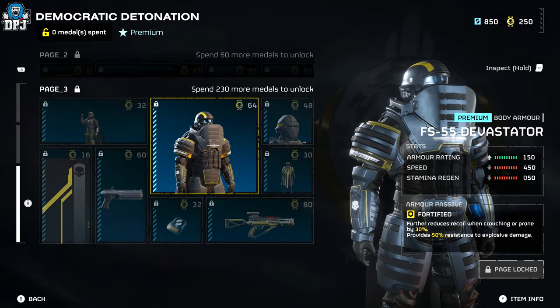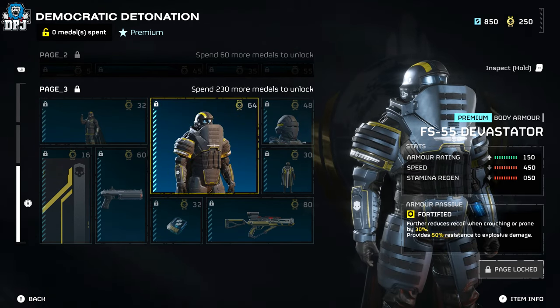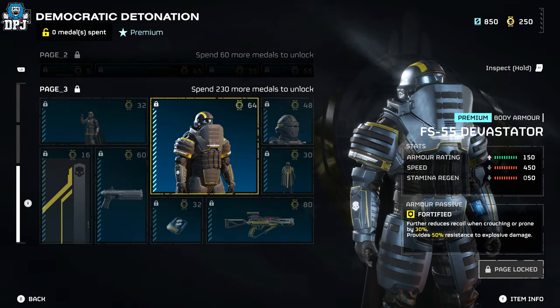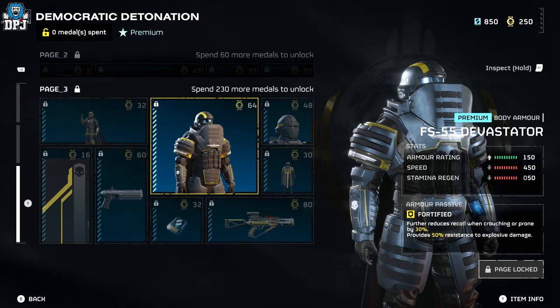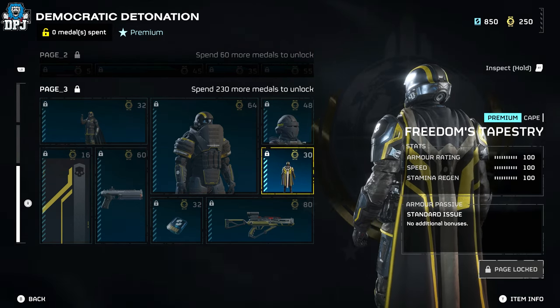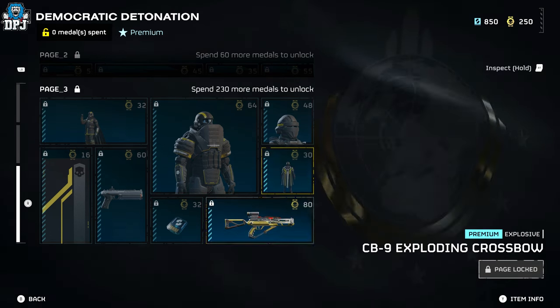Next we have the FS55 Devastating armor — it reminds me of a Titan from Destiny. Its armor passive is Fortified, which reduces recoil when crouching or prone by 30% and provides 50% resistance to explosive damage. The helmet looks pretty good too, and the premium cape is called Freedom's Tapestry.